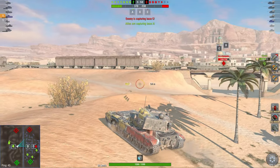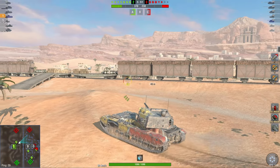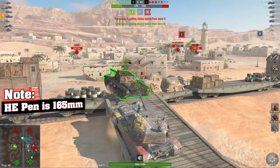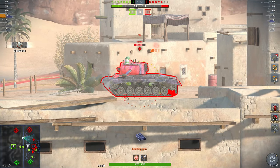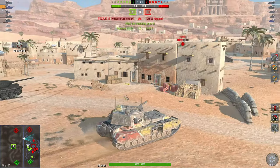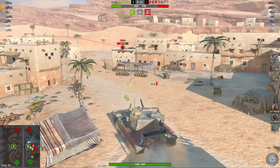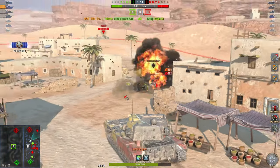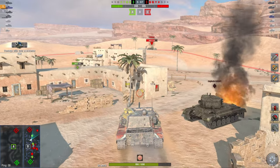It's basically a shrunken-down FV215b 183 with a small autoloader — 310 alpha means you can put out 930 damage in 4.4 seconds, then reload for 16 seconds. The gun is very accurate with 244 millimeters standard penetration, which you need since you only have premium HE rounds — no HEAT or APCR. A 2.2-second intra-clip is perfect to hold someone on a broken track even while they're trying to repair.